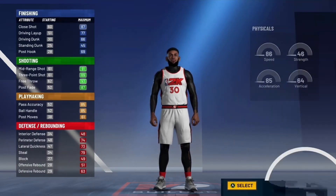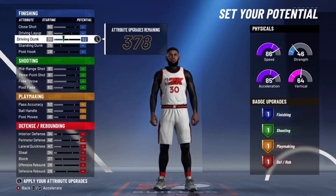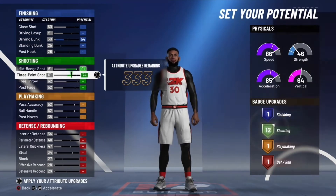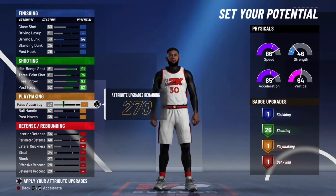You want to go with the more shooting than playmaking pie chart, and you want to go with pure speed. For your finishing, just put your driving dunk to a 54 — you get one finishing badge. Max out your mid-range shot, then put your three-point rating at just a 76, but your three-point will change once you increase or decrease the wingspan. You'll have 26 shooting badges.